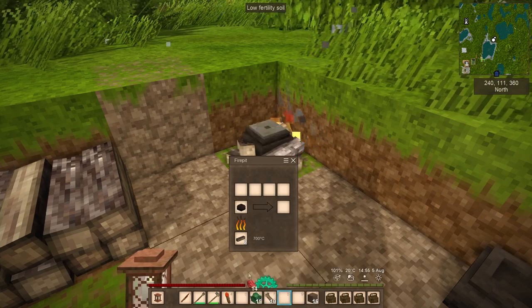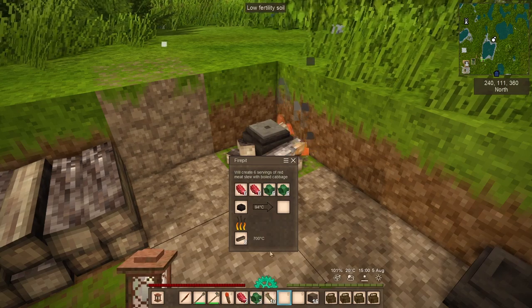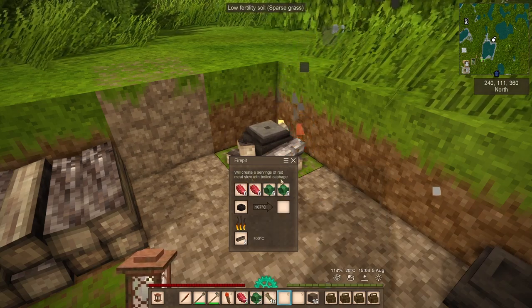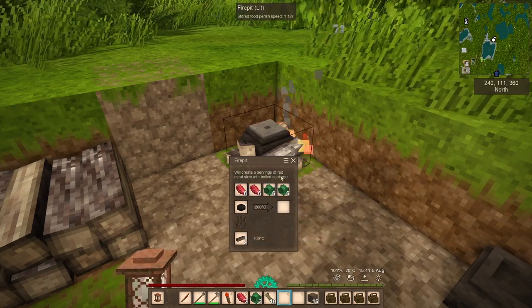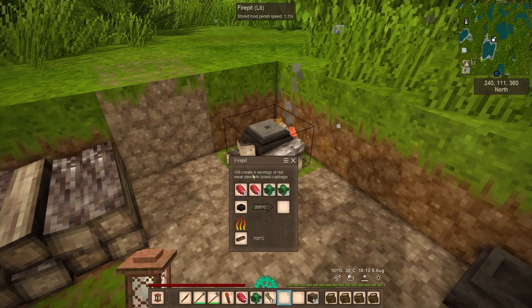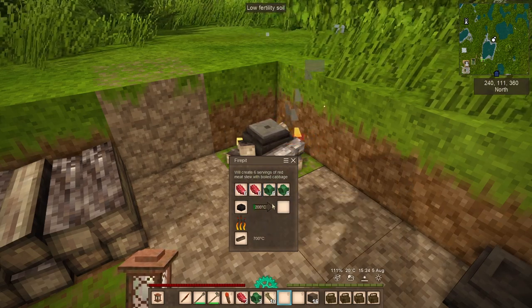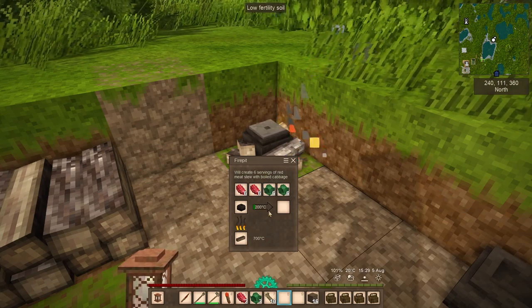Let's make another meal, something a little more exciting this time. One of my favorites — this will create six servings of red meat stew and boiled cabbage. This number, six, is the most you can put into a cook pot — something to remember. These kinds of combinations of meat and vegetables are great because it's going to fill you up faster and keep you full longer.